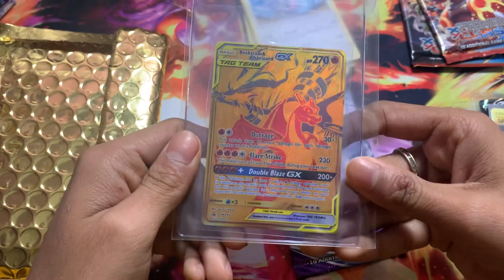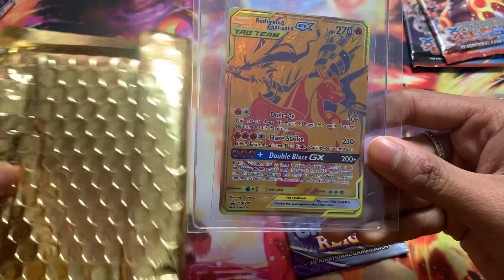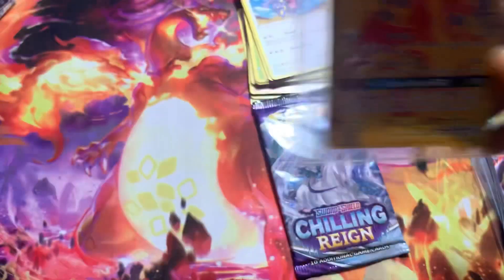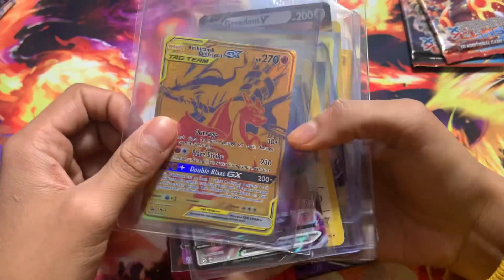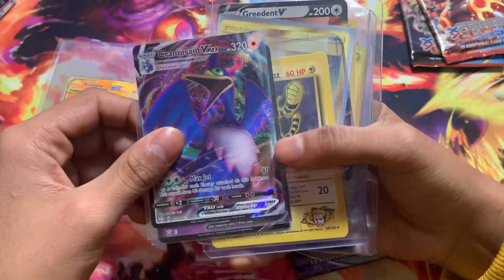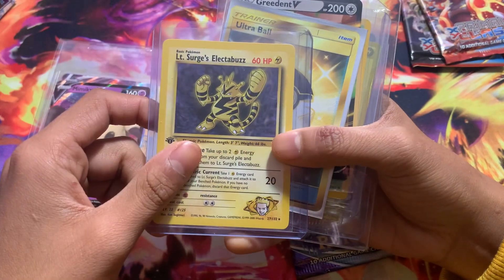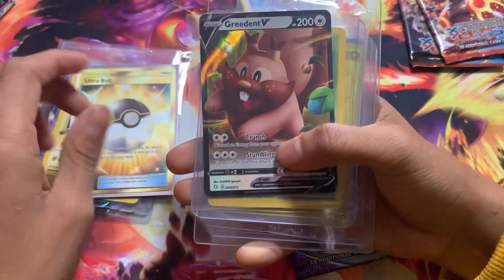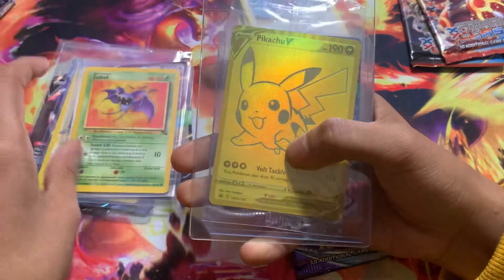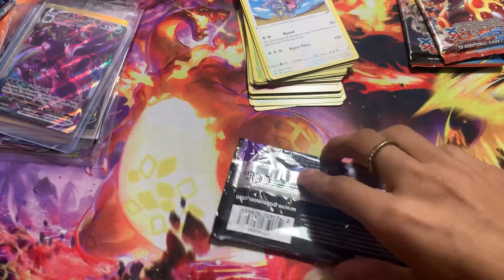And then a gold card of Charizard and Reshiram! Oh my God. So let's go over the cards we got: a gold Charizard, Reshiram V, Mimikyu V, a Surge Electabuzz, a gold card from a pack, a Zubat, a Pikachu, and a Grimstone VMAX. That's so sick.